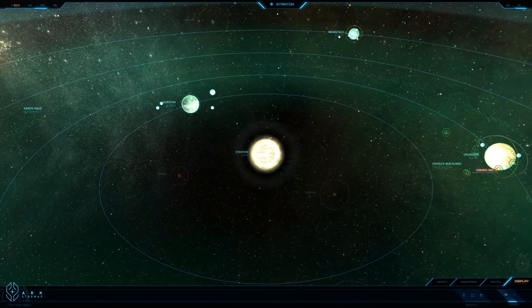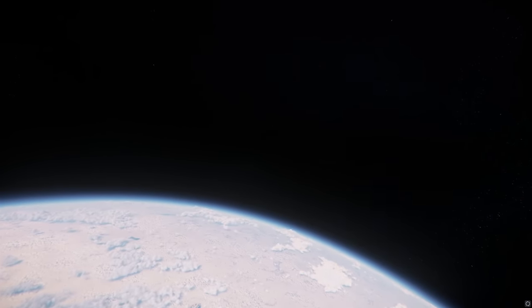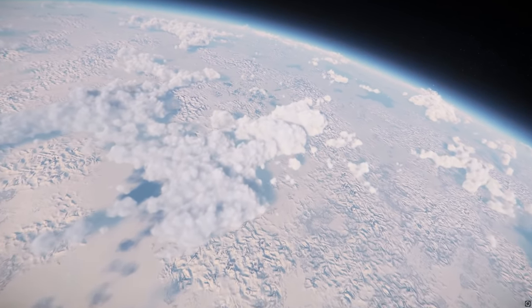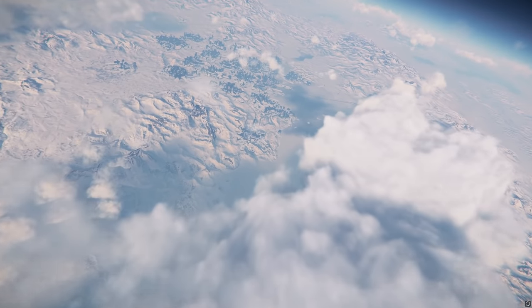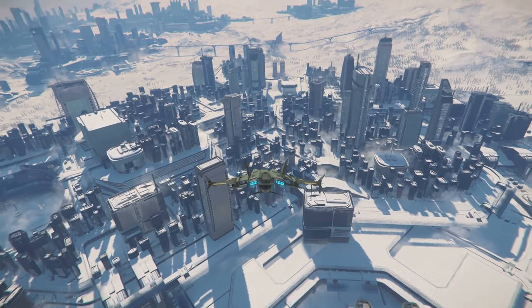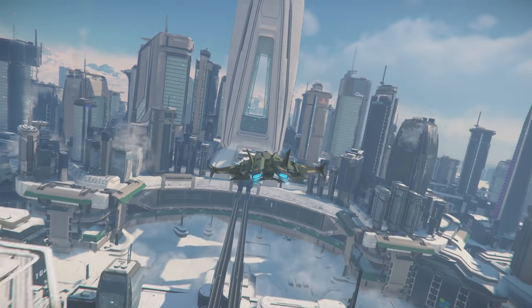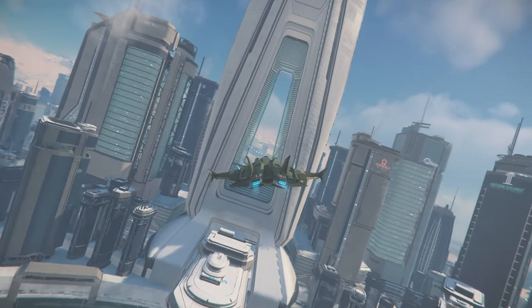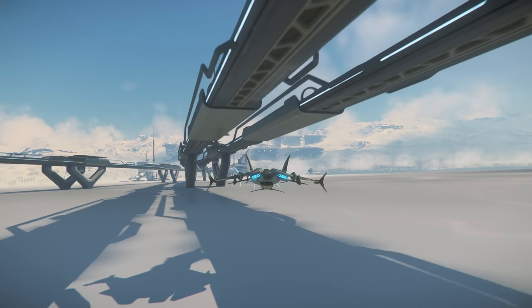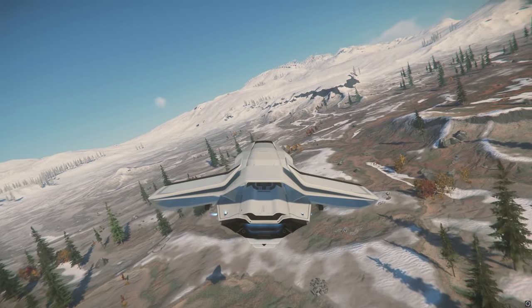For my home, I chose the City of New Babbage on the planet Microtech, which is one of my favorite places in Stanton. Microtech is one of four planets in the system, has three moons, and is actually the furthest from the star that it orbits. If you're thinking Microtech is a kind of weird name for a planet, that's because this system is owned by mega corporations who bought all the planets and named them after their corporations. These are actually the only privately owned worlds in the entire United Earth Empire, and they're also self-policing, making them fairly unique when compared to other systems.